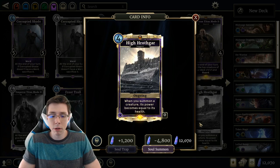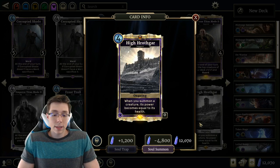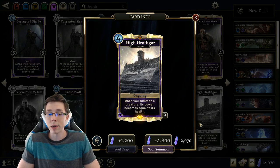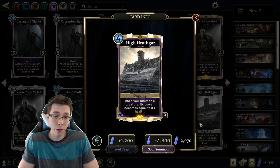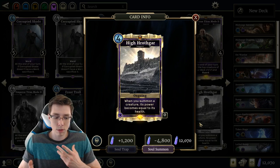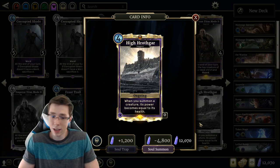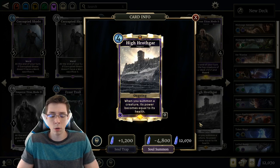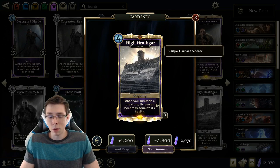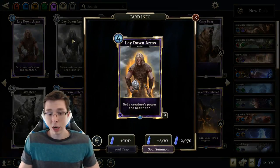High Hrothgar — 4 cost support, ongoing. When you summon a creature, its power becomes equal to its health. Kind of like Ring of Imaginary Might — it's not making the health any higher, but it benefits those high health creatures. Lurking Mummy all of a sudden becomes a 5 cost Prophecy 6-6. This card is definitely sweet in a very specific style of deck built around high health cards and Ring of Imaginary Might. In any sort of existing constructed deck whose plan is to control or push aggression, this card is just not very impactful — but the right deck could get a lot of value out of it.